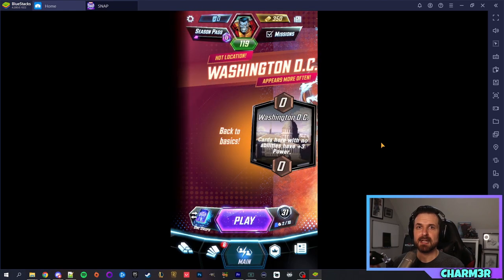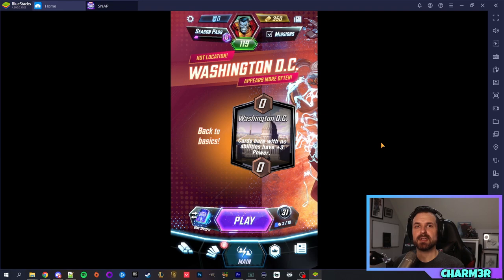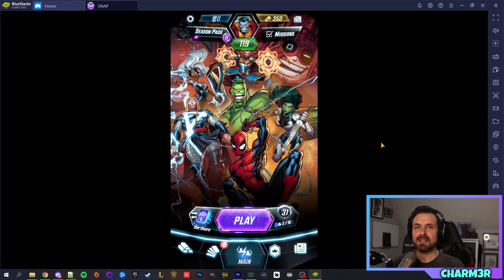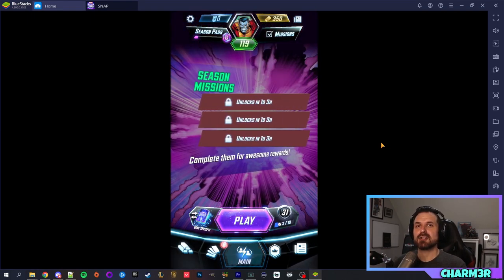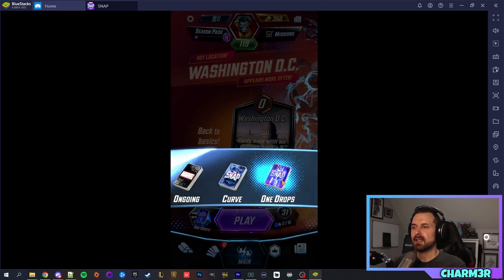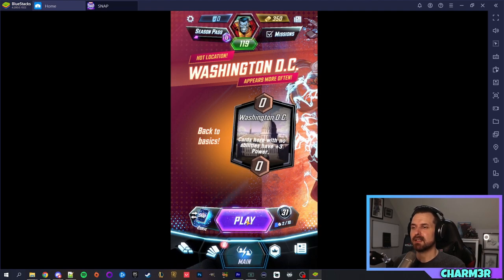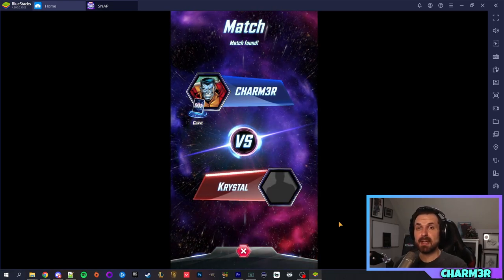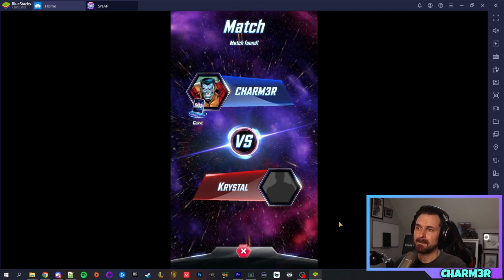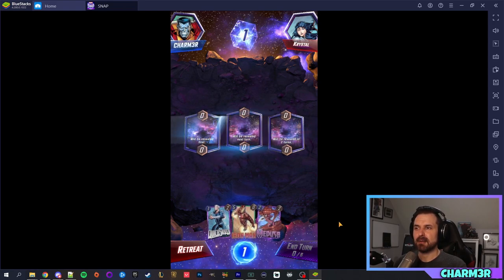Before we dive into a game, the goal — the way you win in Marvel Snap — is you win two out of three locations. That is the simplest explanation. We're going to jump into a game, you're going to see some locations and cards, and I'll do my best to explain it all as we go. We're going to play what I call a curve deck. Our goal is to win two out of these three locations.